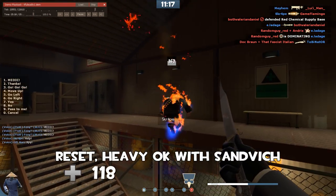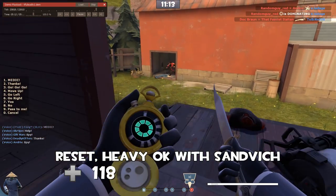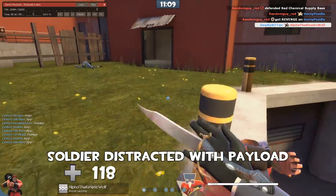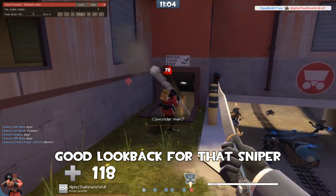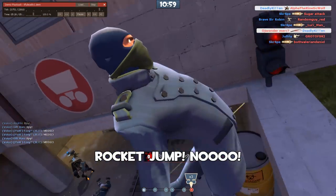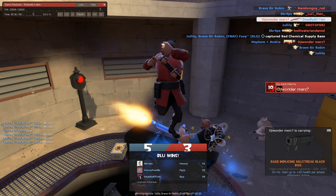The heavy's okay — he can reset with his sandwich — but I like that you paid attention. We go for the soldier who is distracted by the payload, and I do like that look back, looking for the sniper who did see you. Going in to protect your team, but he does a rocket jump and actually lands and gets a critical whip. But your team wins.